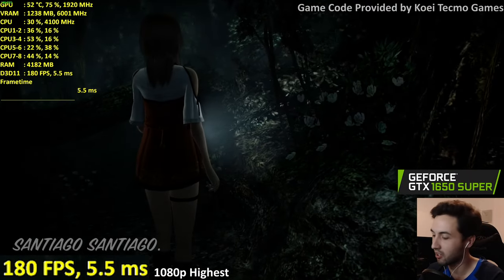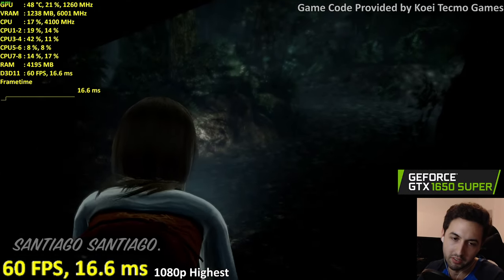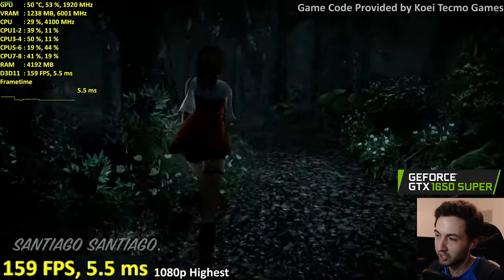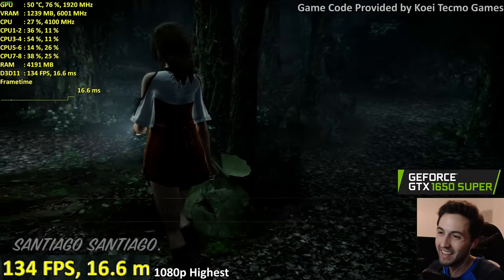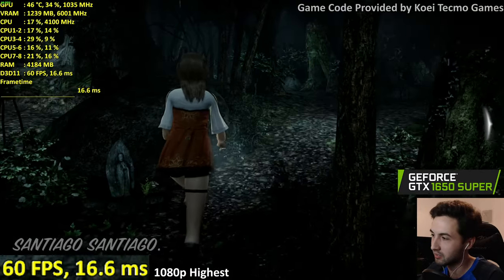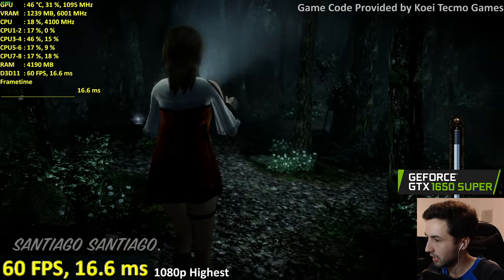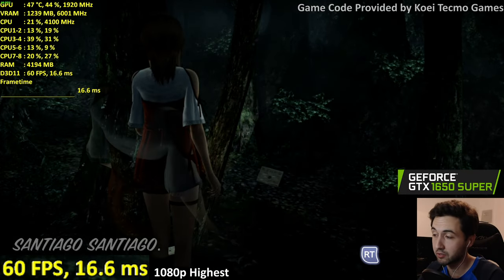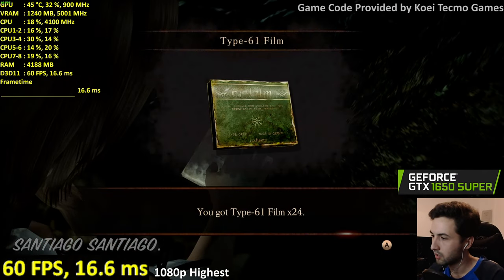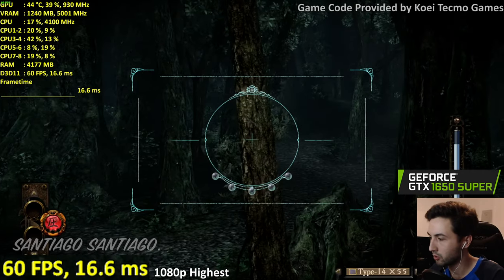Do not unlock the frame rate. The game has forced VSync, so you need to disable VSync manually from the Nvidia Control Panel to unlock it — but don't. Let's go fast — gotta go fast at 60 frames. Now let's use better film to get ghosts faster.